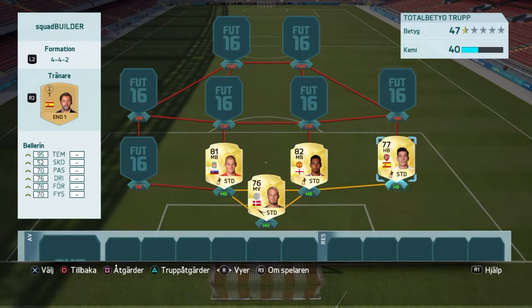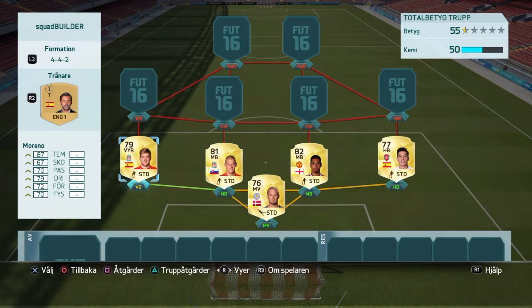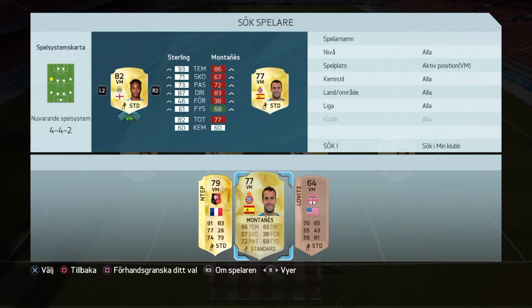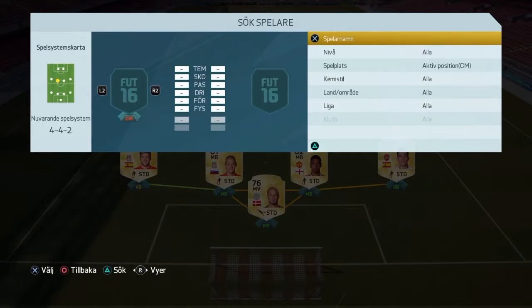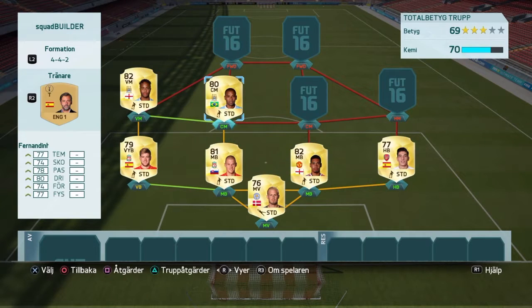Bellerin is good, he's very fast. At left back, Moreno, 87 in pace, also good. He plays for Liverpool and has a green link with Skartel. At left mid I have Sterling, fast with 93 in pace, links with Moreno. At center mid we have Fernandinho, who has a green link with Sterling because of Manchester City and an orange link with Skartel because of the BPL.